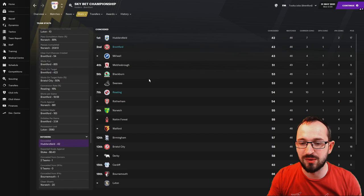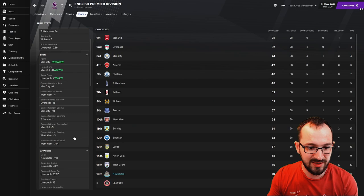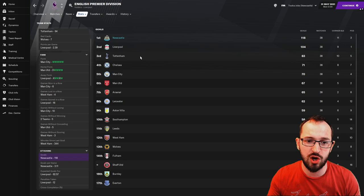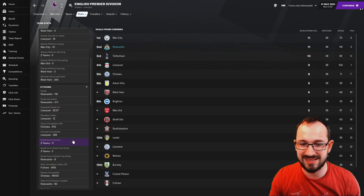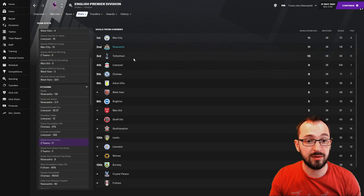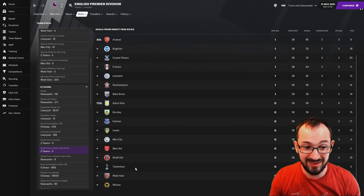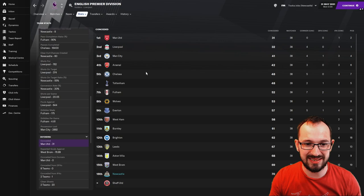In the Premier League stats: Newcastle scored the most goals in the league — 118. Tottenham came third in goals. Newcastle come second in goals from corners with 11, Tottenham third. Goals from free kicks: Newcastle joint second. Tottenham are on joint 11th with zero goals from direct free kicks — crazy. Indirect free kicks: Newcastle come first with eight. On conceding, Tottenham did pretty well at joint 5th, while Newcastle are around 16th, which is about where you'd expect for an attacking third-place side.